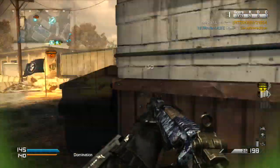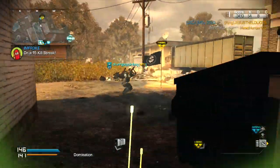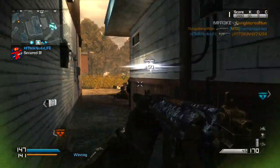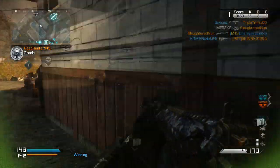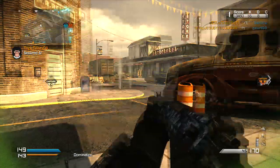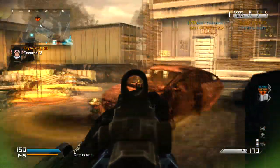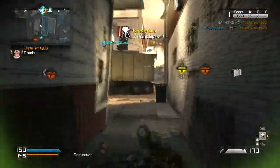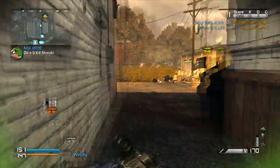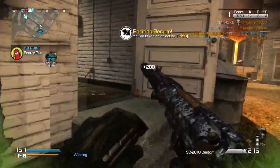We should do a lot of work with this perk setup. We're using Stalker to make sure we can go from side to side and do a little dance so enemies can't keep their sights on us. It helps us keep our aim on track while moving around the map — this is more of a run-and-gun class. Stalker really helps in sticky situations where you need to sidestep and juke people out.